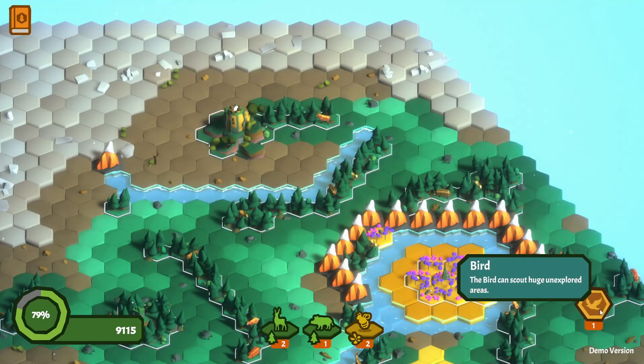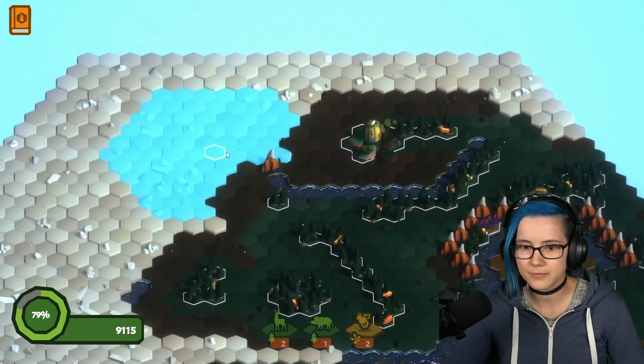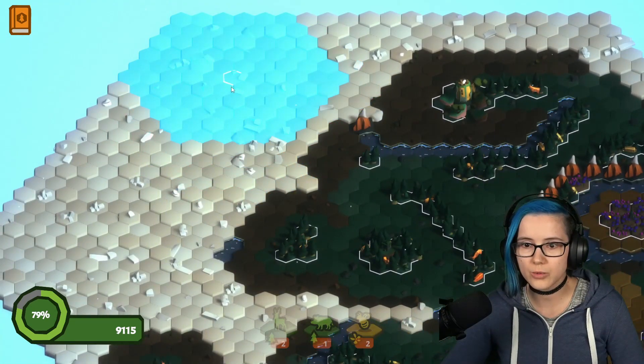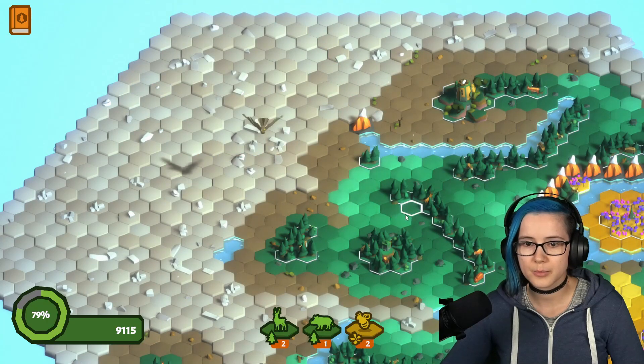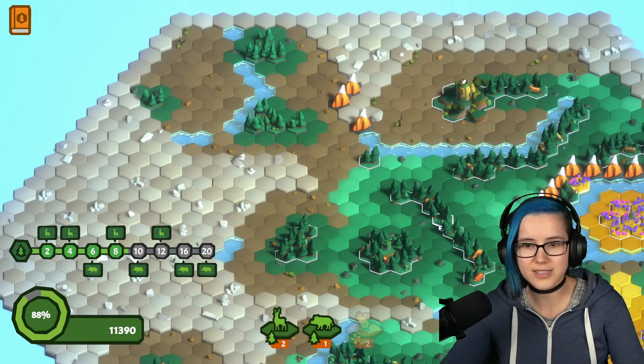What is this? I got a bird. The bird can scout huge unexplored areas, chat. Got a bird. Whoa! Look at that. I got so many points!